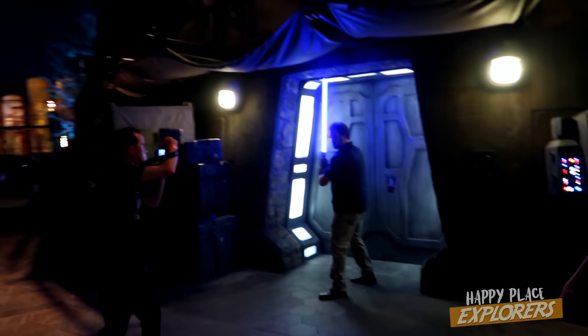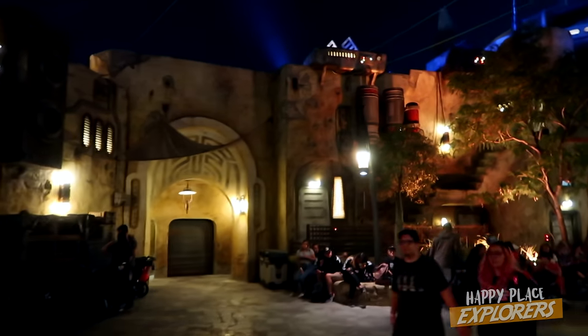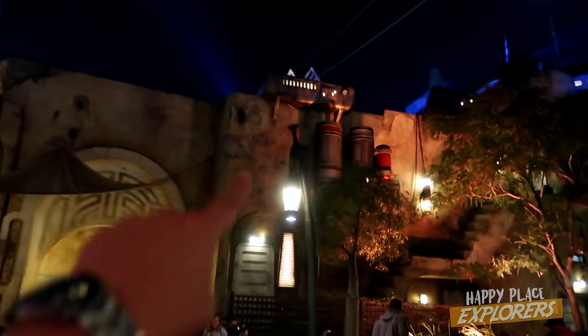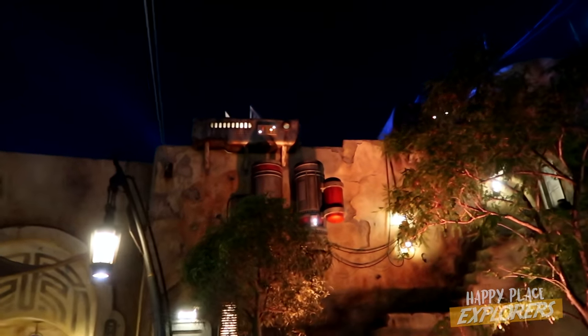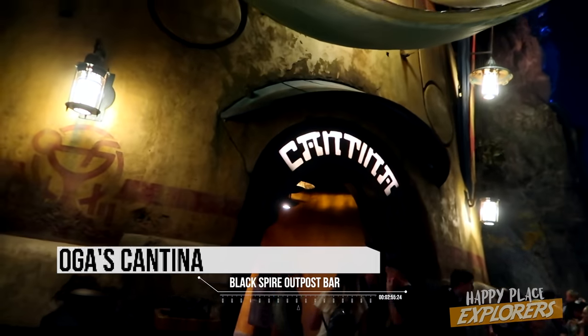People taking pictures of their custom lightsabers. Just more buildings at night. A big thing about this that I didn't notice in the day as much is if you look up at the top there, a lot of the buildings have these inner flashing lights that give it a lot more depth into things that are high in the sky. You can see the Cantina entrance there.